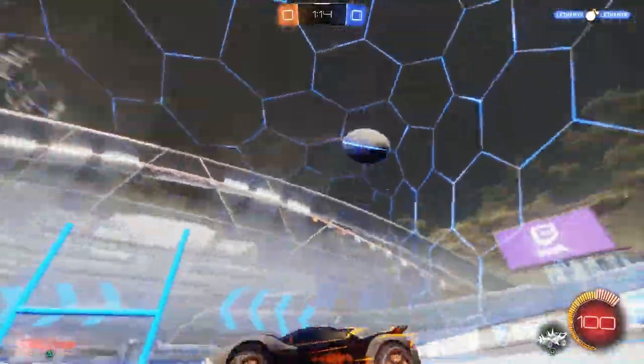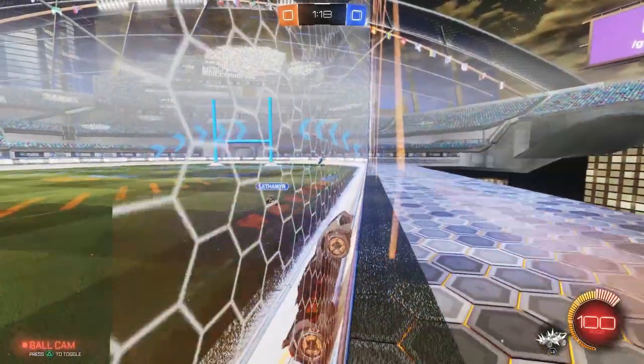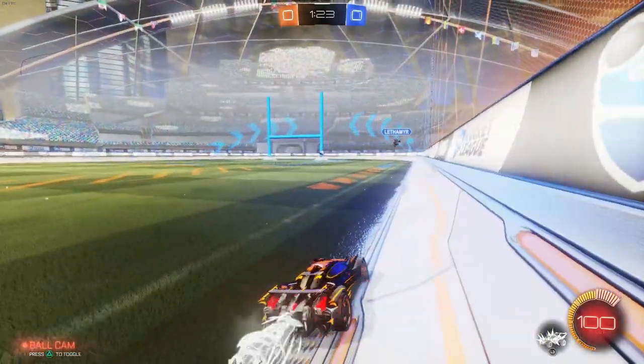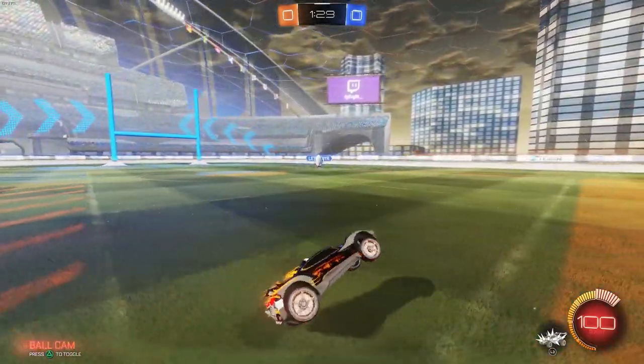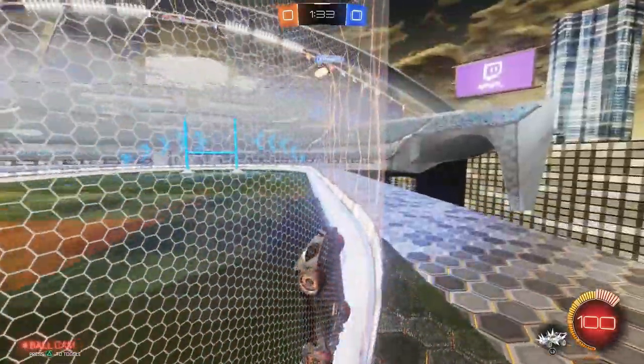Dude, there's something going on with that wall. I think the ball was — when you grabbed the ball, it poked through. I think if you grab the ball just on that curve, it sticks through the bottom — it doesn't work out the polygon at the bottom of the car properly.